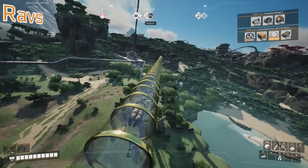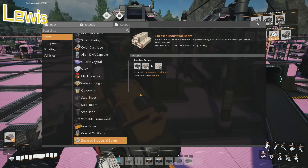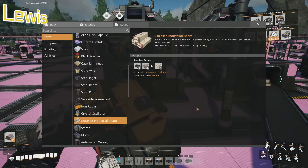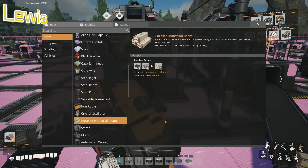But what are they used for? I guess I could type it in. Encased industrial beam - what are these used for? Does it say? No. It'd be nice if it said what it could be in and stuff, because then you'd be like, is this needed for a future spaceship? Like a JEI type thing. Yeah - that is not a search, unfortunately.